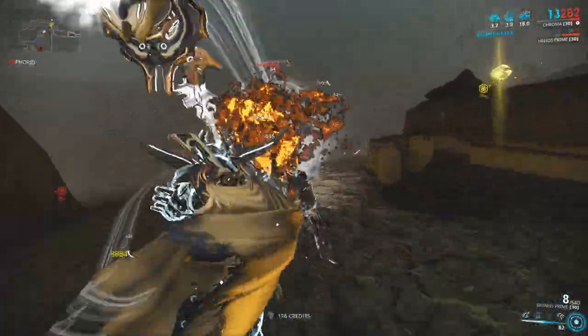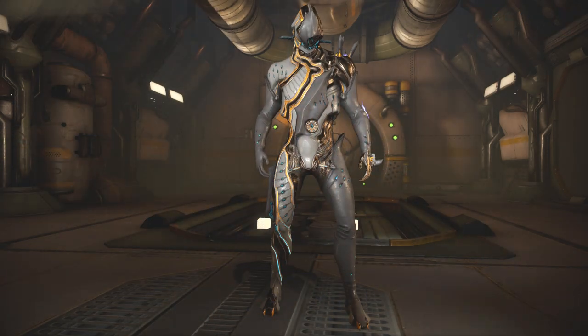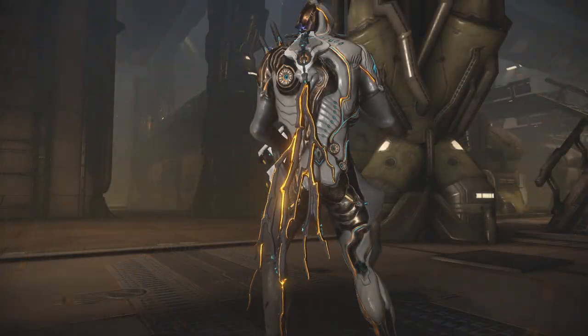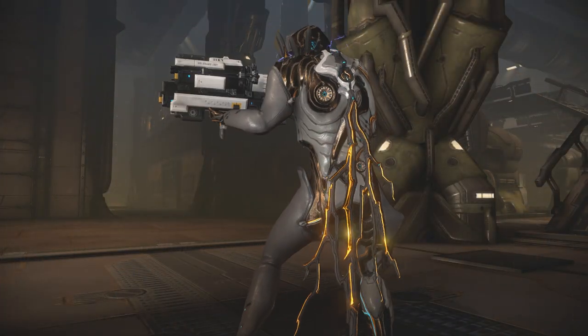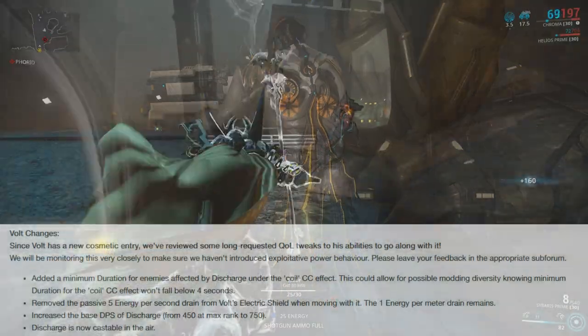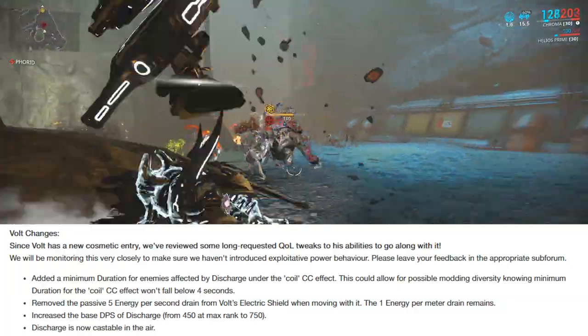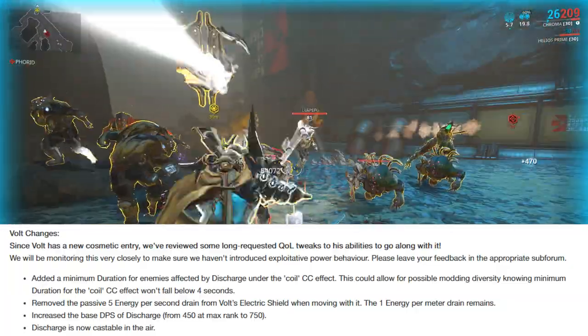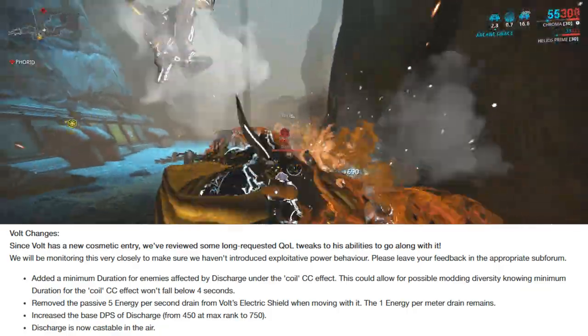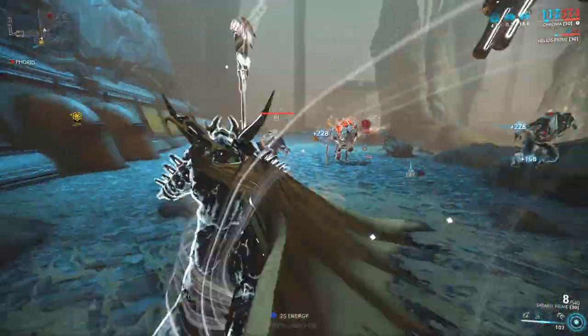Straight off the bat we had Update 22.5, which released Volt's Proto skin collection. The collection includes Volt's Proto Deluxe skin, the Diode Hammer skin, and the Cathode Cyan Syandana. Because we received these cosmetics, we also received some changes to his abilities. They added a 4-second minimum duration for enemies affected by Discharge's CC effect, meaning if you go into negative duration, enemies will stay CC'd for the full 4 seconds regardless of your negative duration percentage.